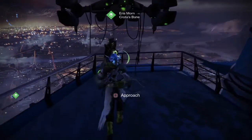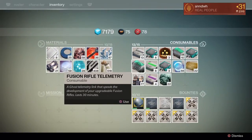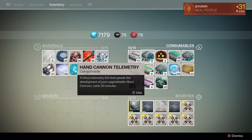The way I'm going to do that is through the bounties. If you have telemetry — I don't have any rocket launcher telemetry, but there's fusion rifle telemetry or hand cannon telemetry if you're working on a Suros or a Hawkmoon — the telemetry helps. You can buy telemetry from Xur for Strange Coins, I think it's like 5 for 5. Or you get telemetry from breaking down maxed out specific weapons.